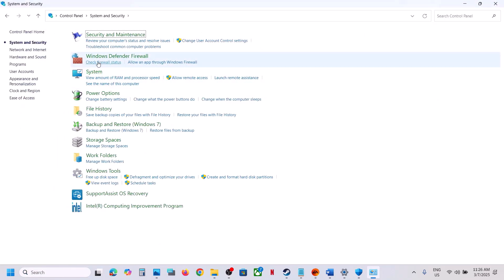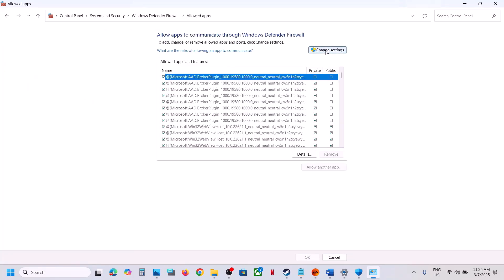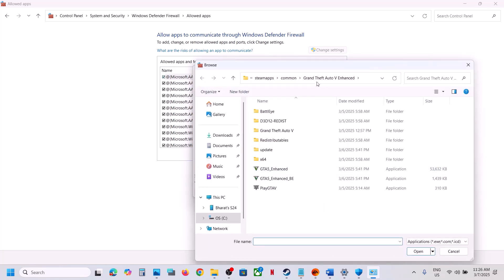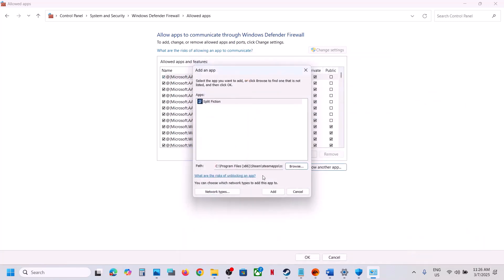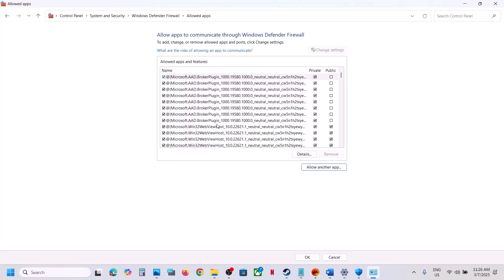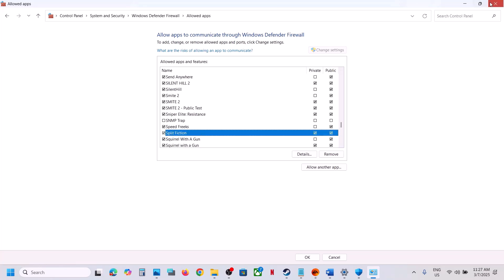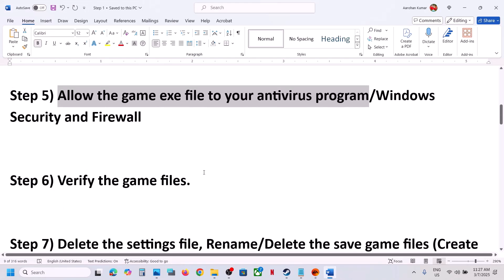Type 'control panel' in the Windows search box, open Control Panel, go to System and Security, then Windows Defender Firewall. Click 'Allow an app or feature through Windows Defender Firewall,' click Change Settings, then Allow Another App. Click Browse, open the game folder, select the game exe file, click Open, then click Add. Once the game is added to the firewall, launch the game and check.